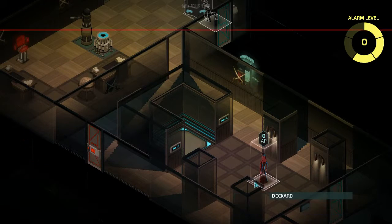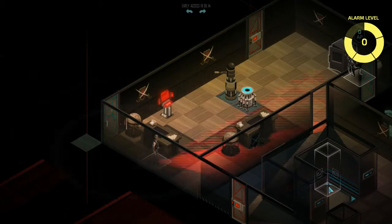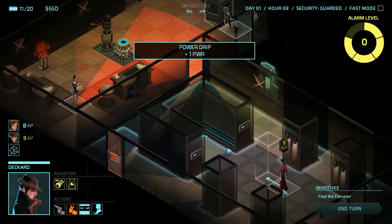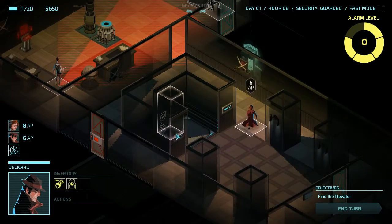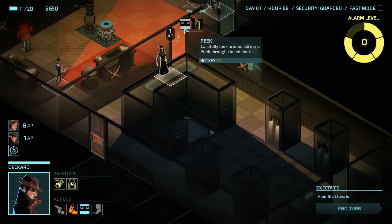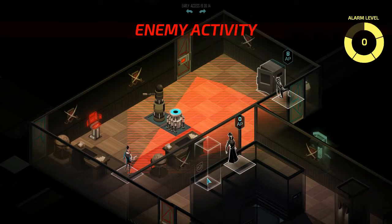I'm going to call them credits. Alright. Enemy activity. Come on, guard. I dare you. Well, he didn't spot us, so that's good. I think he's just going to walk away if we don't do anything else. We can move Deckard here. Peek. And end the turn, because if we do anything with Internationale, she's going to get spotted.